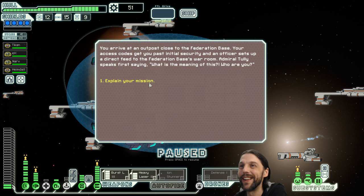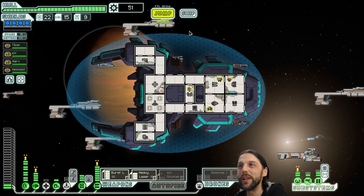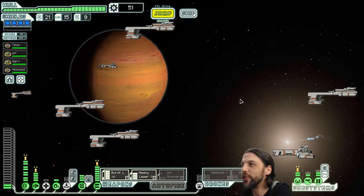We got repaired to full and got ten fuel, and they sent us on our way to destroy the flagship. We're finding the only store in sector 8 — yes please! We have to jump one, two, three, four, five, six — and it takes the flagship also six jumps. Okay, looks good. Let's go to the store!